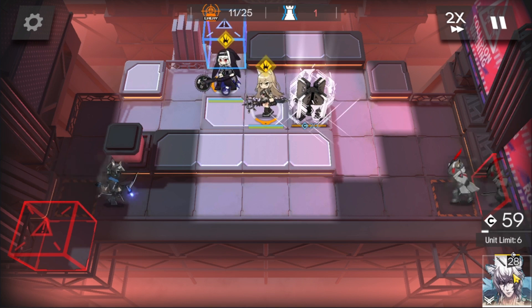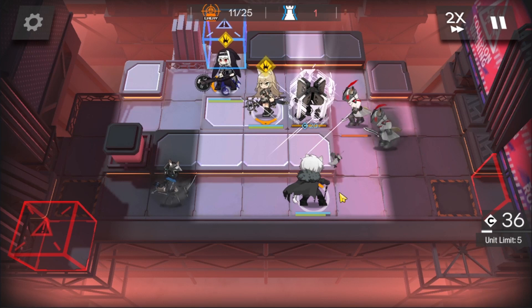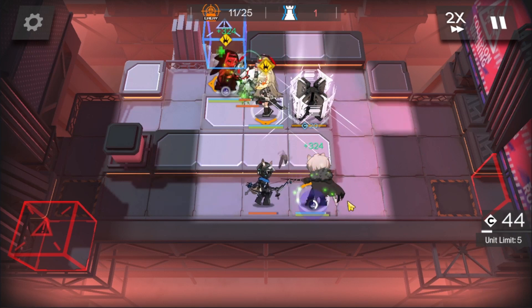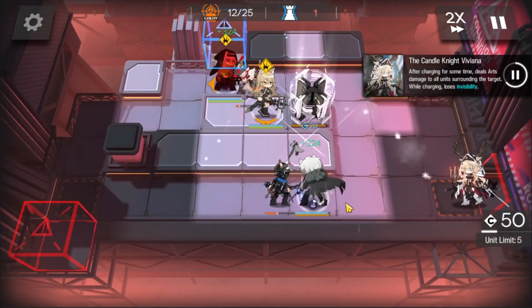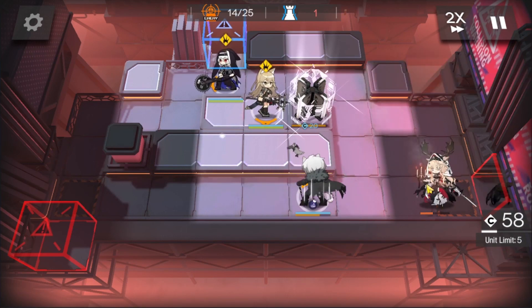I'm just going to wait a few extra seconds because mine is at a high part. You could have deployed Silver Ash right there directly. This will also help with the skill CD, because as you can see, that skill CD just got ready when Viviana came out.